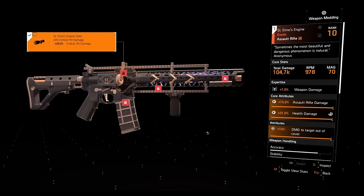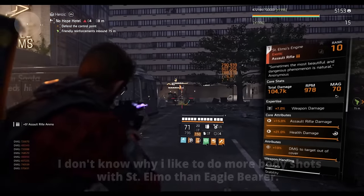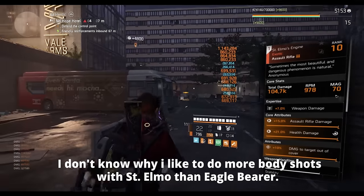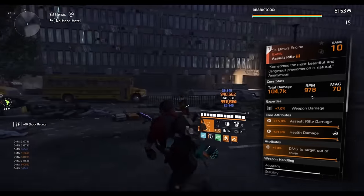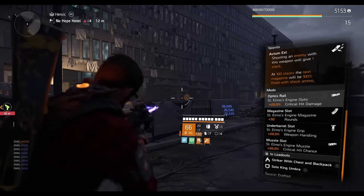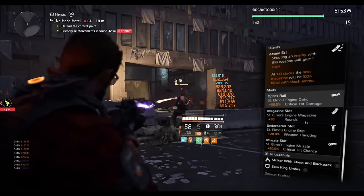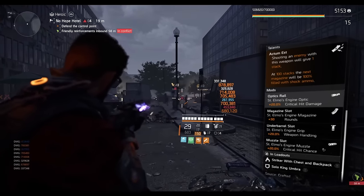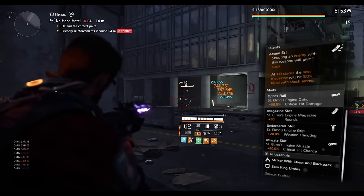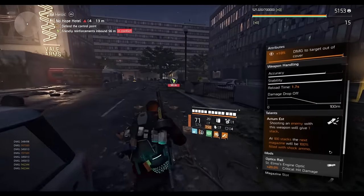Let's start with the Saint Elmo's Engine. Why is it so good and so popular? Well, it's a weapon that pretty much does everything for you. You have a very high max mag size of 70 — no other assault rifle in the game has that much. You also get a very high RPM; especially with Striker you get 978 RPM, which is pretty good. Plus you get 20% crit damage, 20% crit chance, and 20% weapon handling with a 13-round extra max.